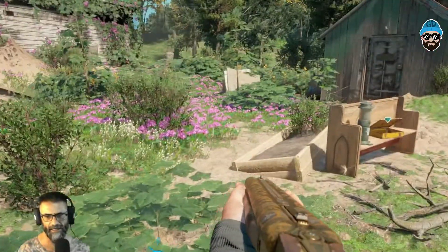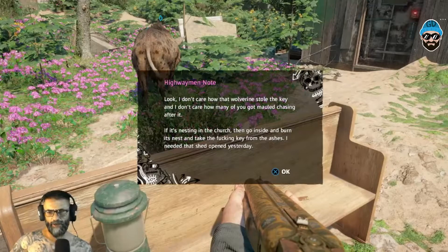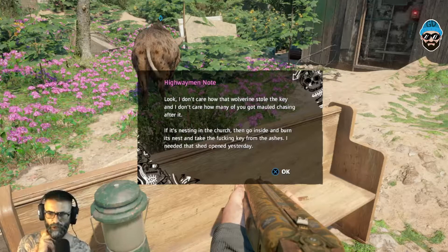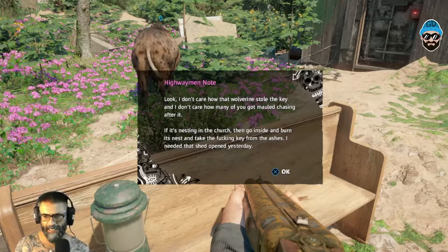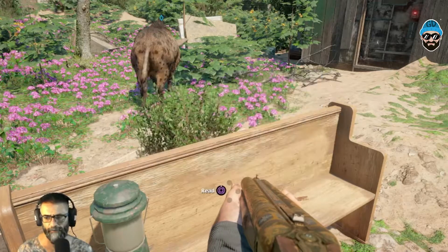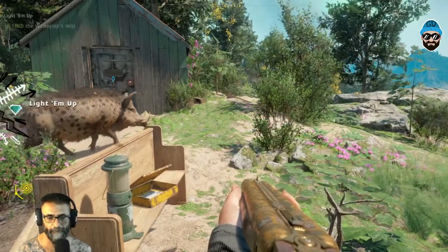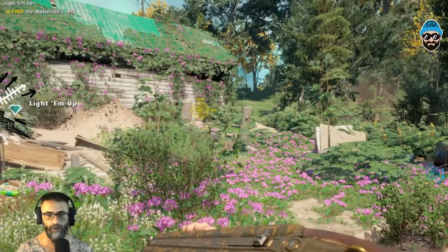He died and I had to revive him, but one hit was all it took — he's amazing, amazing, Horatio! Now, the NPC says: 'I don't care how that wolverine stole the key. If it's nesting in the church, go inside and burn its nest and take the key from the ashes. I need that shed opened yesterday.' Okay — find the wolverine's nest.